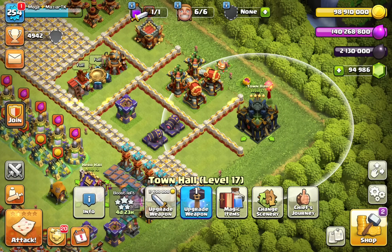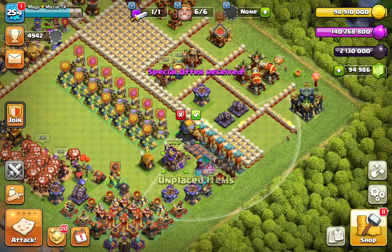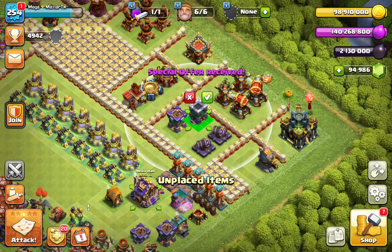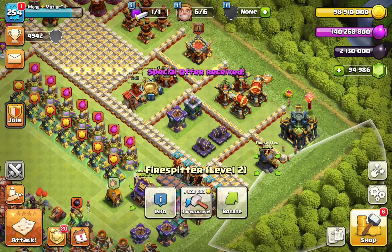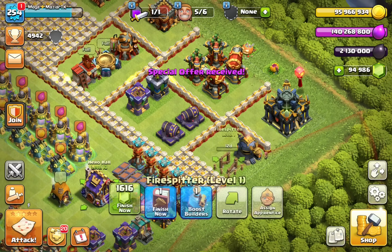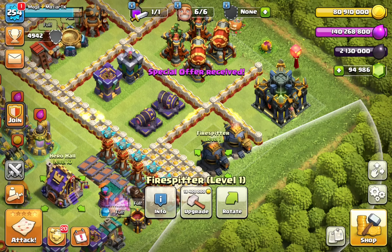One thing is for sure — I think we get offers with Town Hall 17. The shop has two options, so let me see what offers we have. It was indeed a Town Hall 17 pack, so I bought it of course. It's going to be a level two Fire Spitter, and we need those Archer Towers to get leveled up. I'm going to be investing a lot of gold for that. I wish this offer was higher — I wish there were like two Fire Spitters and a full Multi Archer Tower.